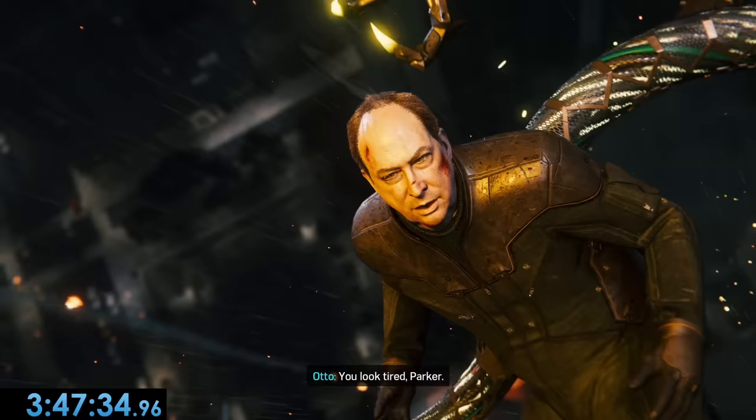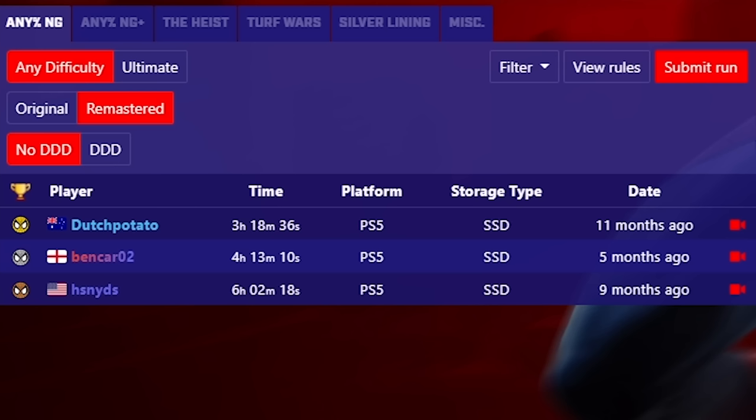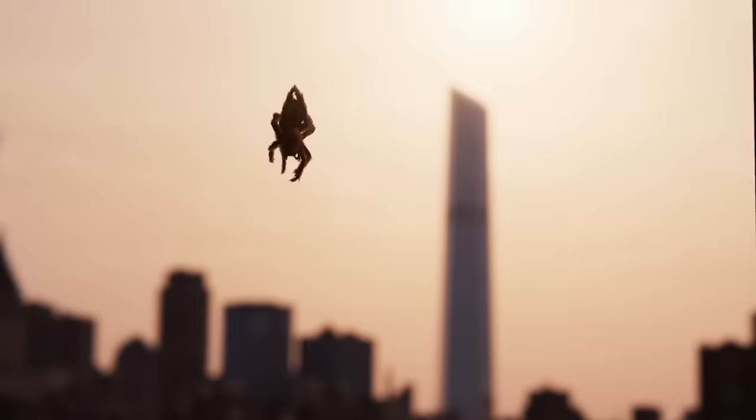And there we go, 3 hours, 47 minutes, 34 seconds. Which is going to put us at second place on the Marvel's Spider-Man PS5 leaderboards, and it's a time I'm really happy with. Oh yeah, and if you're wondering what happened at the end of the story, Aunt May died so he could mass produce the anti-serum, Peter gets back together with MJ, and that spider that climbed on MJ earlier bit Miles and he's now the next Spider-Man. So yeah, subscribe if you enjoyed.